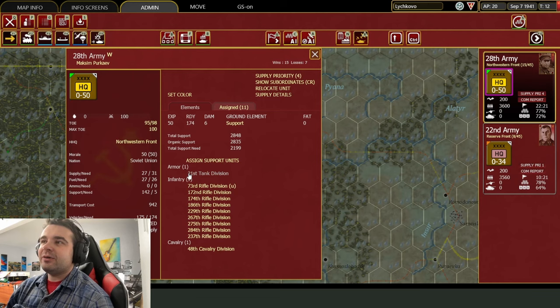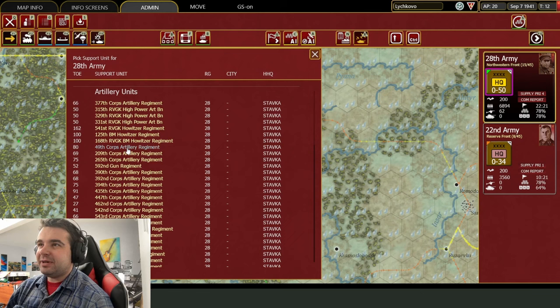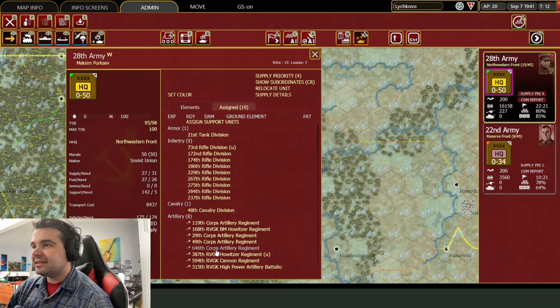This commander doesn't actually have any support units assigned to him right now, so let's assign him some. It doesn't really matter what I assign — we're going to assign a small variety just so we can see which ones are good and which ones are bad. I'm going to give him a whole bunch. So that's eight units assigned to him.